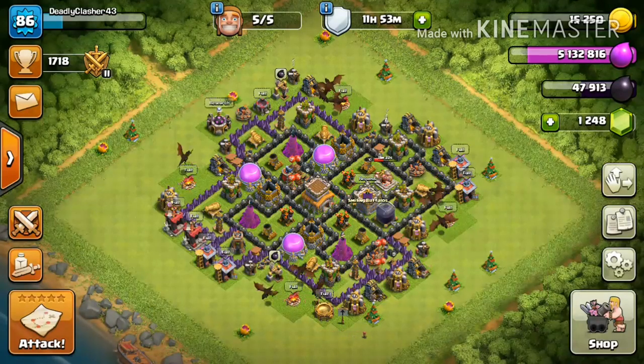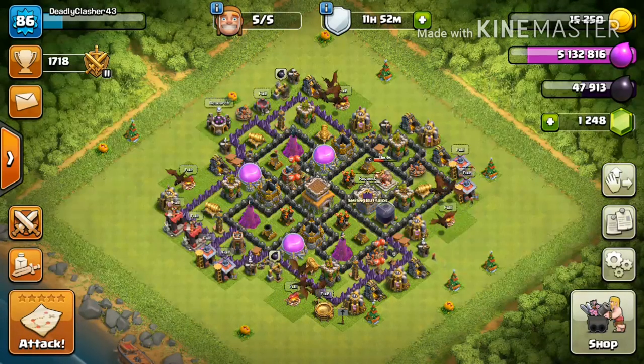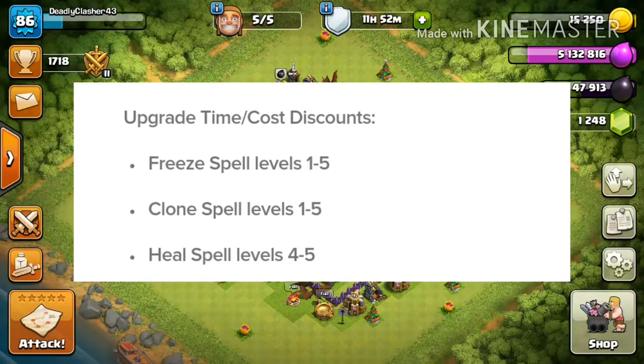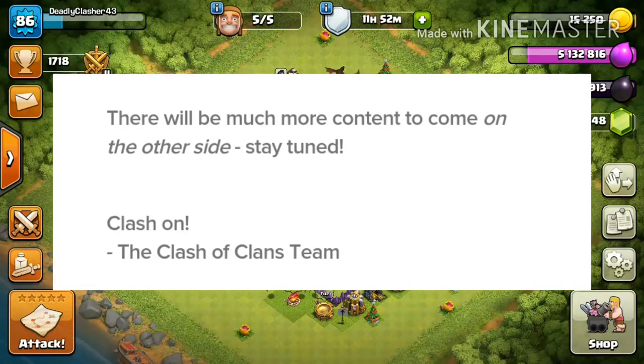Next up, bomb damage is also increasing. This highly important change ensures that one bomb will always destroy a wall breaker of equal level, making it balanced equally. And next up, all the upgrade time and cost discounts apply to the freeze, clone, and heal spell levels 4 to 5 — so basically those are all costing less and taking less time to upgrade.